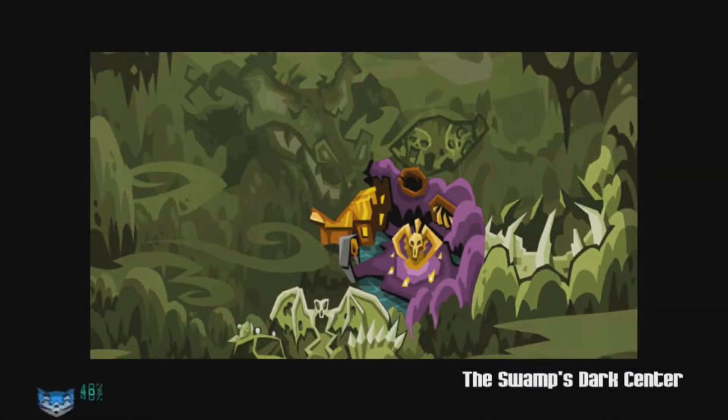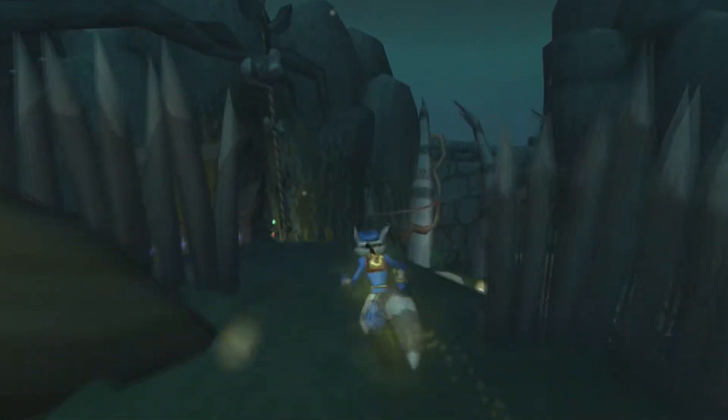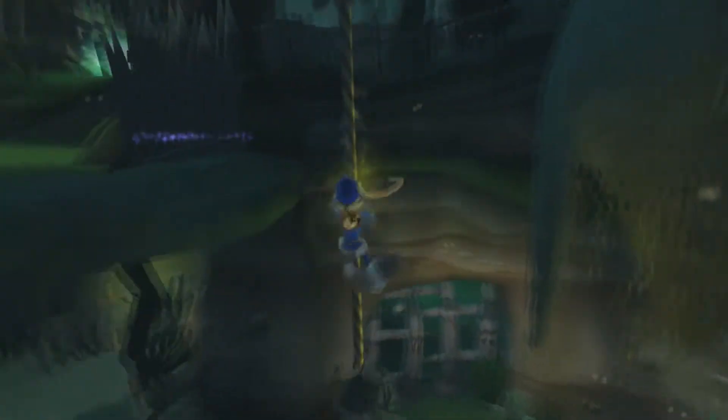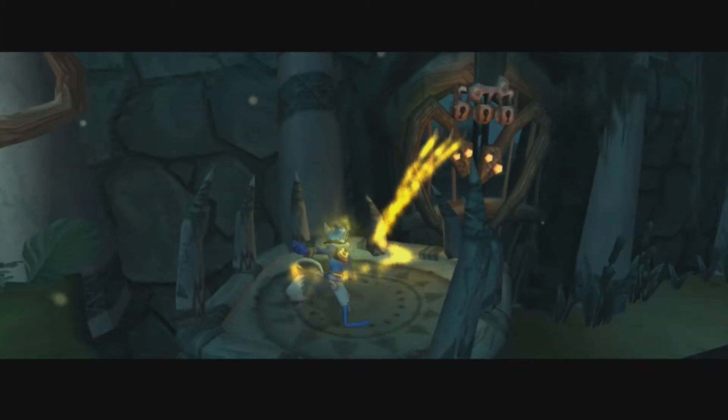Welcome back everyone to another episode of Let's Play Sly Cooper and the Thieves Raccoonus. In this one, we're going to be finishing up with this area and actually defeating the boss, which is Miss Ruby the Crocodile. There's going to be a lot of fun stuff — quotation marks on fun stuff — in this episode.